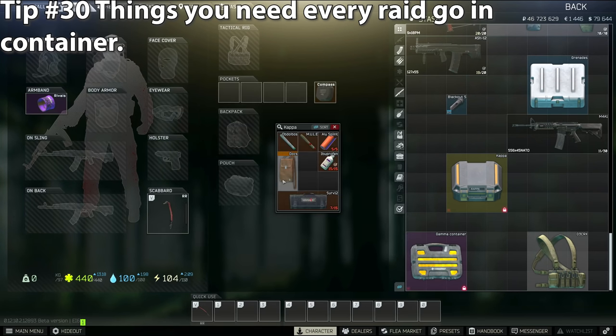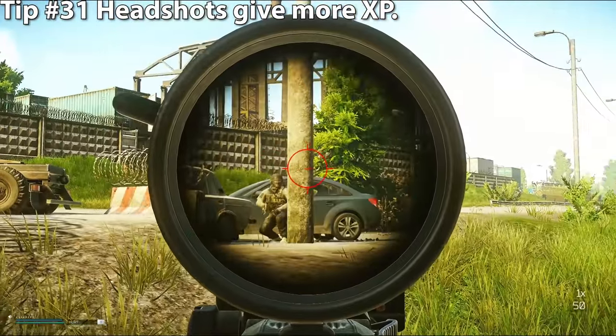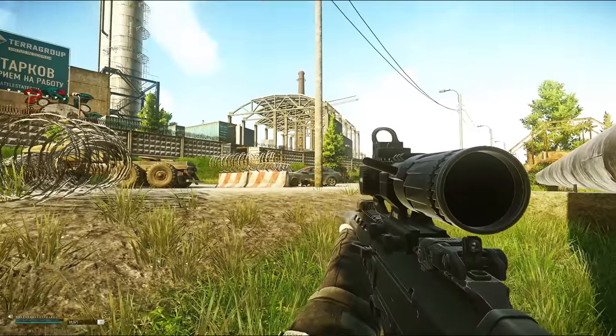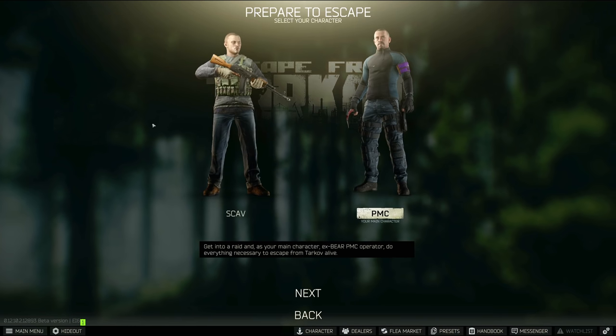Tip number thirty: keep things you need every raid in your secure container — keys, important meds, extra ammo. Tip number thirty-one: headshots will give you bonus XP, so if possible, take your time, line up the shot, go for a headshot, and you'll level up faster. Tip number thirty-two: do your scav runs as often as possible — a free set of gear every 20 minutes is very strong.